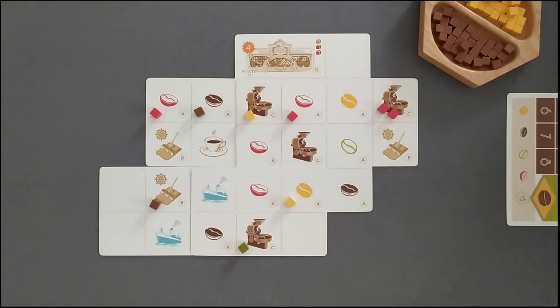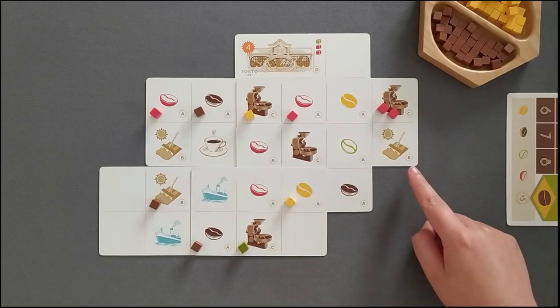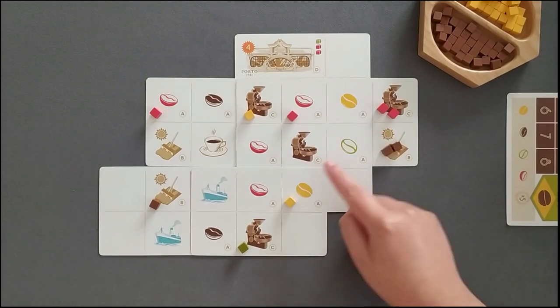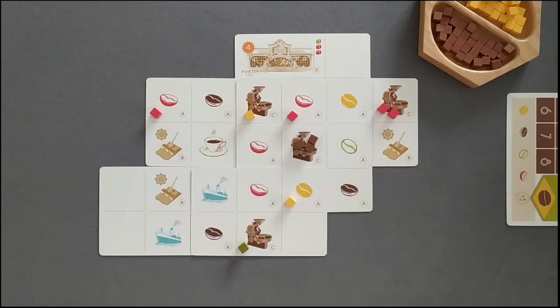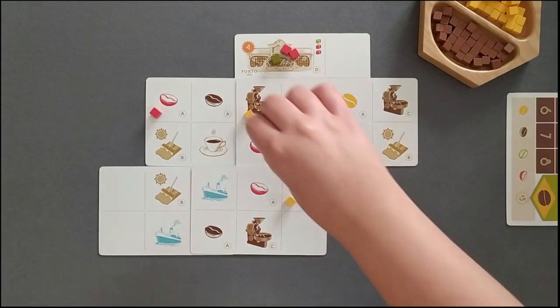If you choose to produce, you take one bean of the matching colour from the supply and add it to the corresponding A square. If you choose to dry, you take all the beans from the desired colour in A squares and join them in the same corresponding B square. If you choose to roast, you take all the beans from the desired colour in B squares and join them in the same corresponding C square. If you choose to deliver, you take the beans of all colours from all the C squares and place them into your coffee shops, obviously meeting the specified requirements. Remaining coffee beans as a result of this action are placed in your warehouse.